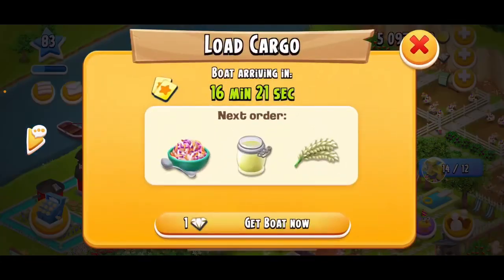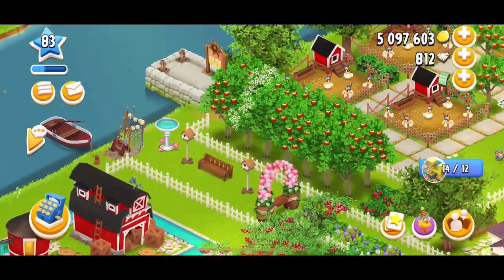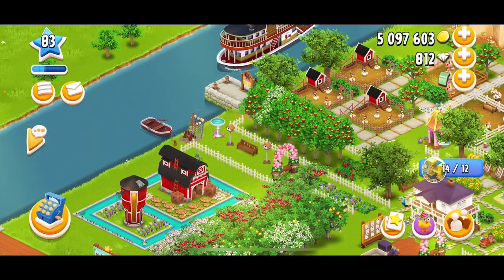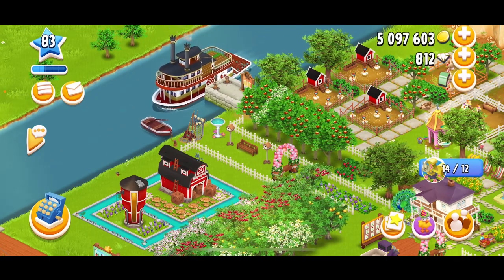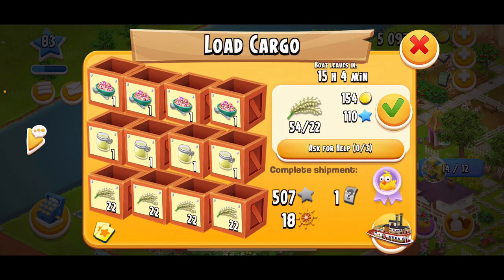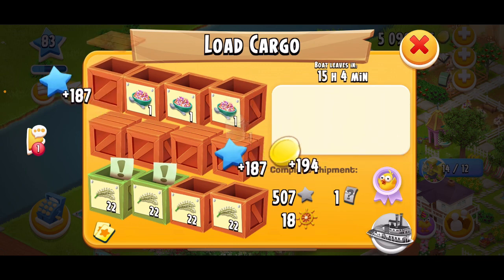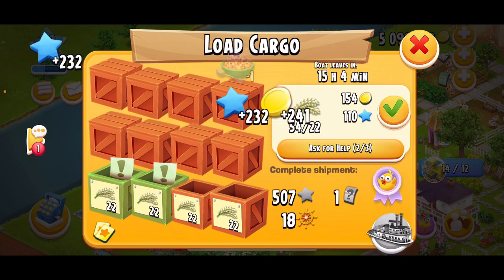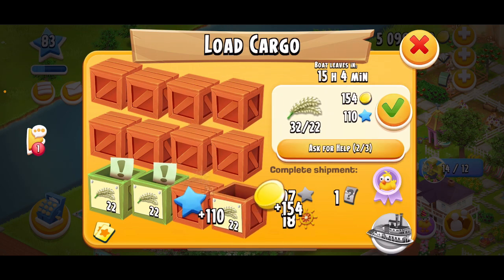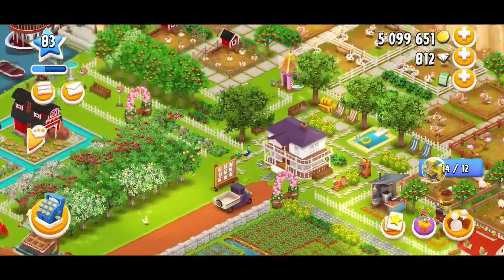I don't have too much going on — I'm just waiting for this boat. Actually, just for the sake of it I will speed this boat up because it's 16 minutes. One diamond isn't going to hurt. The boat has arrived. We'll put a help on some of this rice and fill all the rest of this stuff out. We just need help for the rice — we'll fill one, and we can fill another one. I think I actually have a booster to fill those crates — I just want to get this boat out of here. We'll activate this one, so now my boat is good and I can send it off. That was easy.